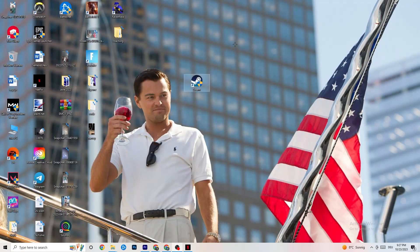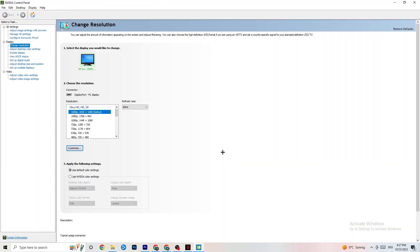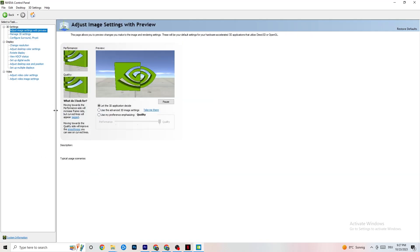Right-click the desktop and open the NVIDIA Control Panel. Go to Adjust Image Settings with Preview in the top left. Enable 'Use my preference emphasizing' and you'll see a slider. I have it set to Quality since my PC can handle it, but if your PC can't, pull the slider all the way to Performance. It won't impact quality as badly as you'd think and it will help a lot.